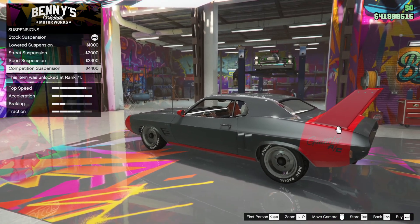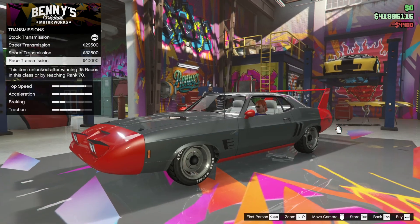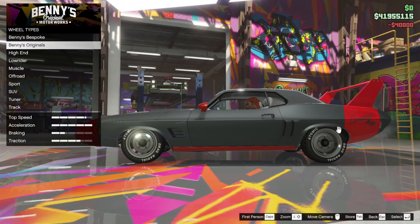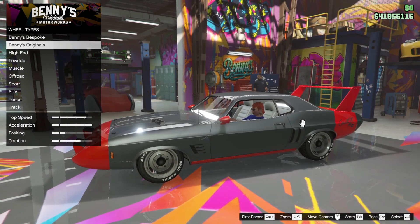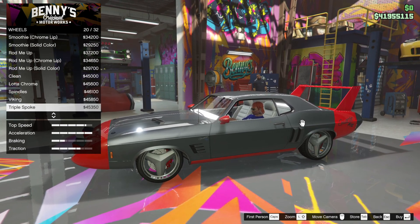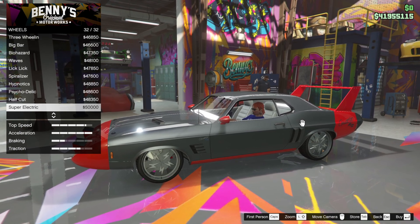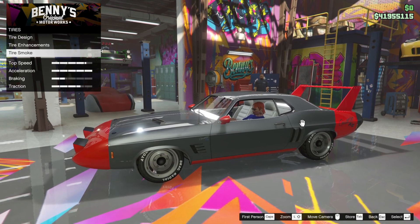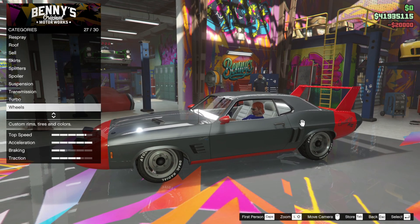Traction — we want to lower it for traction. Transmission — we've not done transmission. Turbo. Wheel type — I like these wheels, these are nice. But let's have a look at Benny's originals, see if they come up with anything better. I'm going to go stock with the wheels because I think that is what you want. Tyre smoke — we want to go for red tyre smoke. And that's the tyres done.